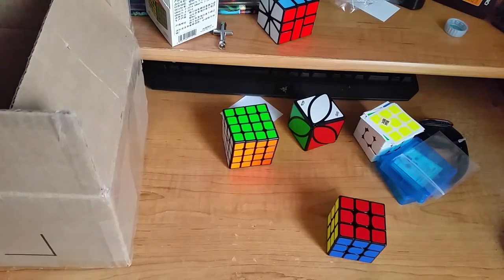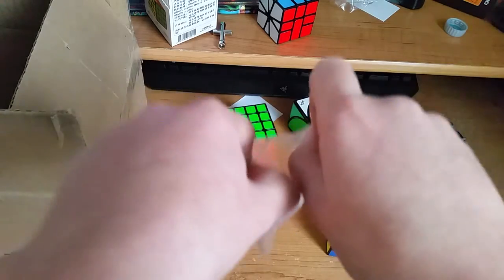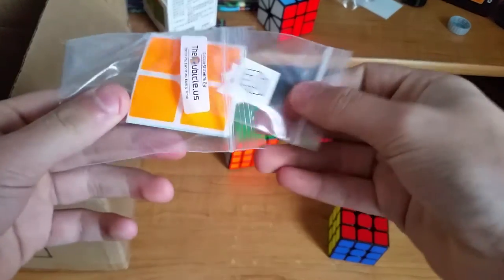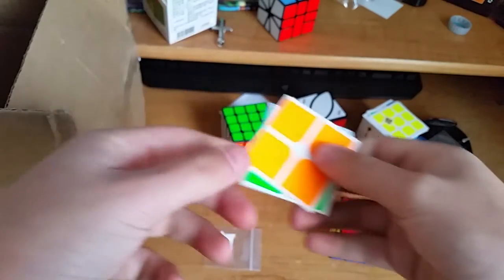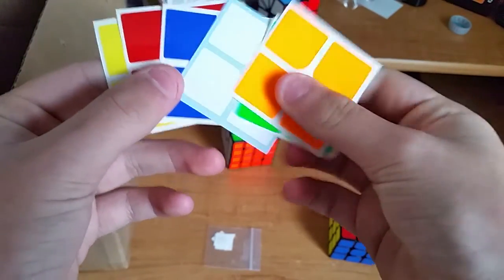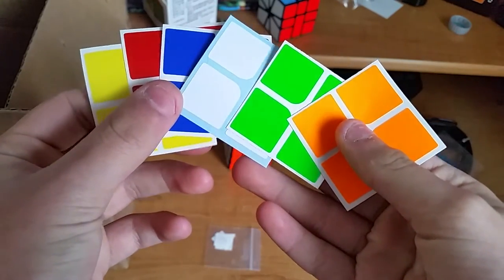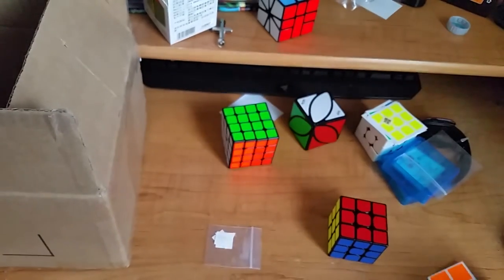Next in the box we have some stickers and stuff. Here are some logos. These are some shades I got for my Guoguan 2x2 — fluorescent shades. I don't like that yellow but I might just keep the yellow from my Guoguan. Yeah, those are some stickers.